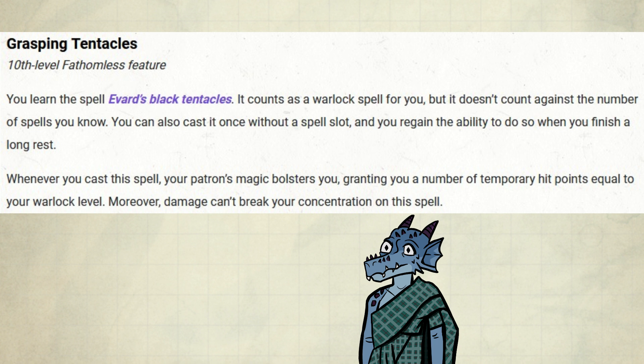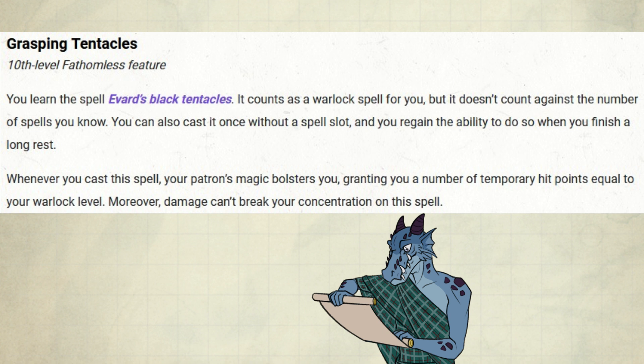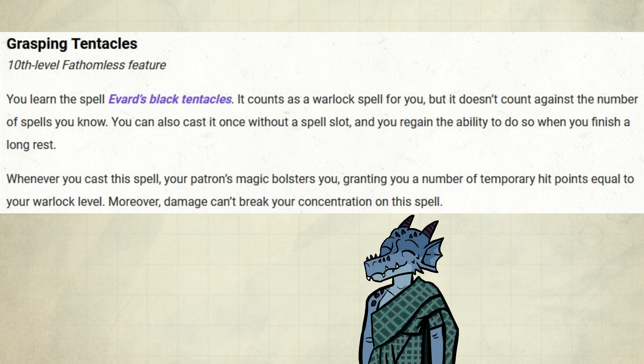At 10th level, this subclass gets Grasping Tentacles. You learn the spell Black Tentacles — it doesn't count against the number of spells you know, and you can cast it once without a spell slot, regaining the ability on a long rest. Whenever you cast this spell, your patron's magic bolsters you, granting temporary hit points equal to your Warlock level. Moreover, damage can't break your concentration on this spell. This is basically another secret expanded spell, but even better. It overlaps a lot with Web, which itself shows it's good — and if someone puts down Web, you could even combo with them.